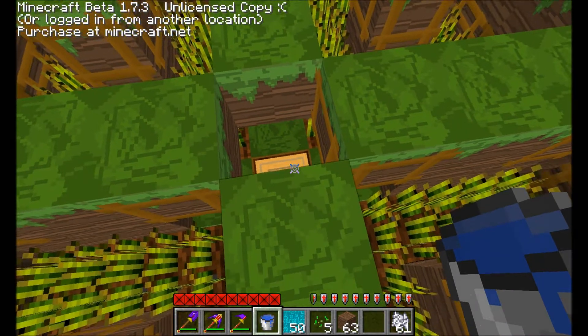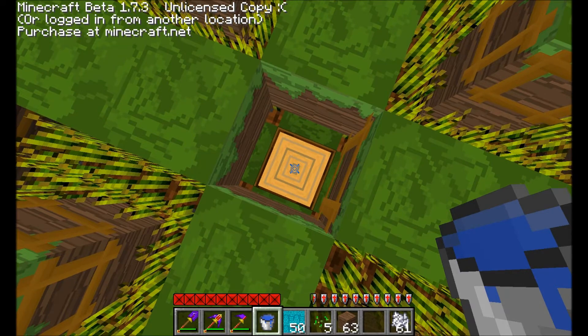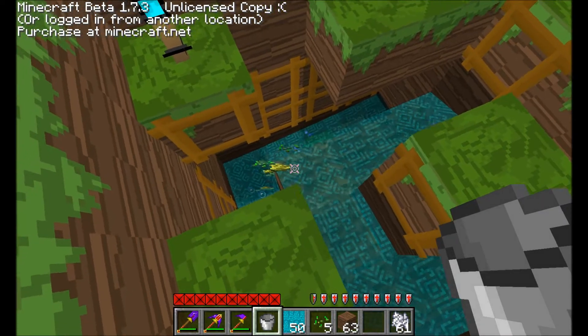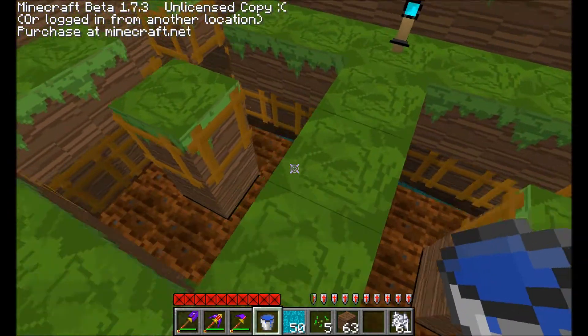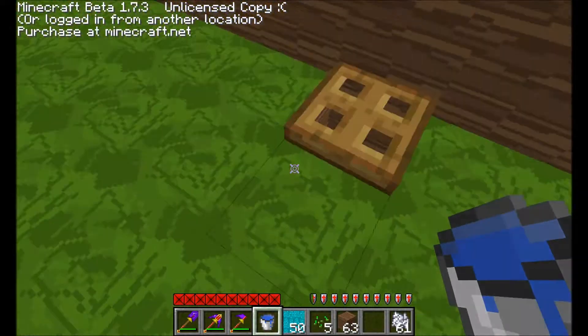So to harvest, you stand above here on your unique block, and you place your water right on this. That will harvest all of the crops, and they will all be pushed off the edge and into the corners. So once you pick up your water again, you can go to the collection area, which I have mine over here.